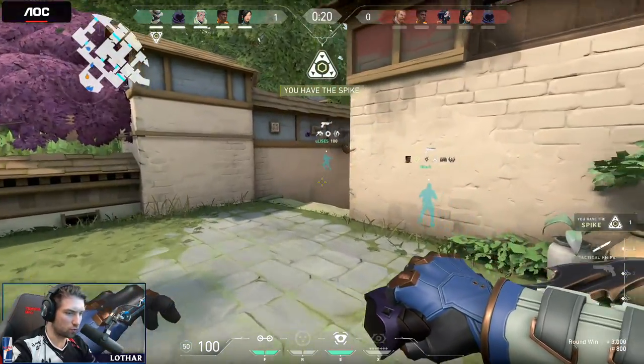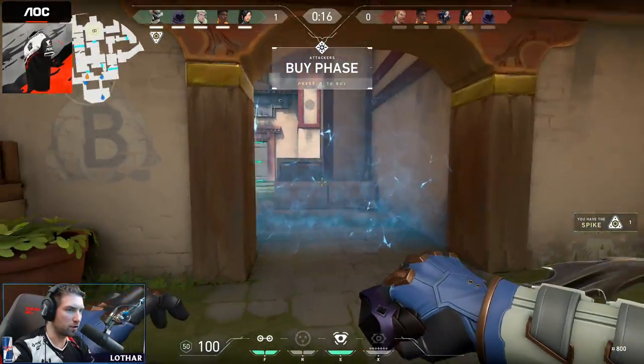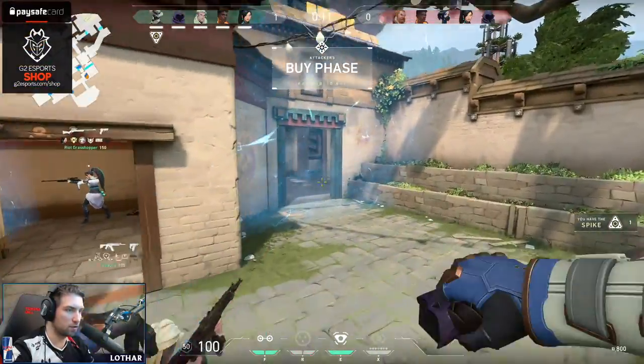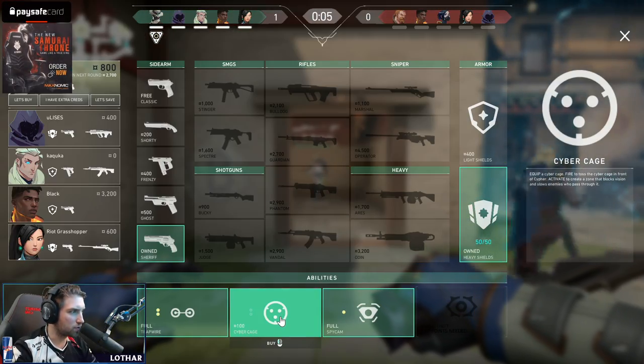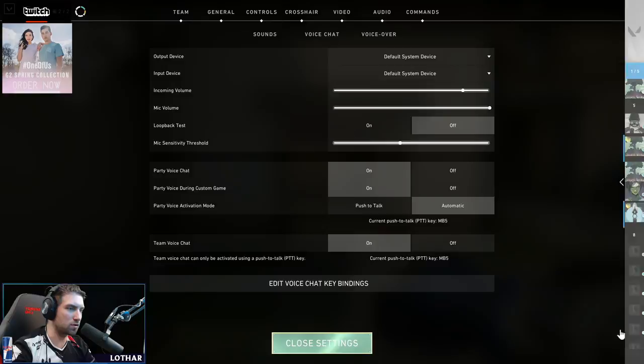I'm gonna buy two triple eyes so we can set up to prevent someone from going behind us basically. And there's also the cyber cage — equip it, fire to toss the cyber cage in front of Cypher, activate to create a zone that blocks vision. So it's like a smoke.